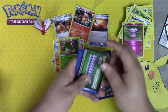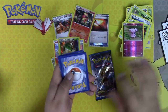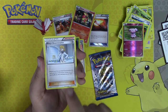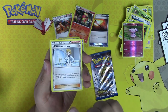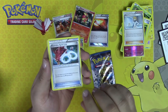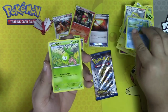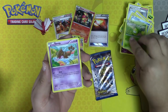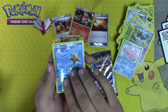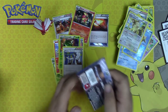This next pack we have is a Breakpoint pack. You guys can have that code. We have a Misty's Determination, which was reprinted in Evolutions as a Full Art card — which is actually pretty sweet. We have a Professor Sycamore — always can use those — a Gyarados Spirit Link, Electabuzz, Froakie, a Patrat, a Scraggy, a Corsola, a Staryu, and Eradicate.